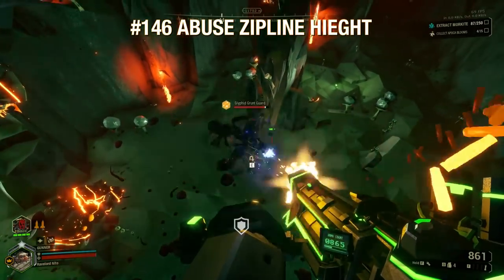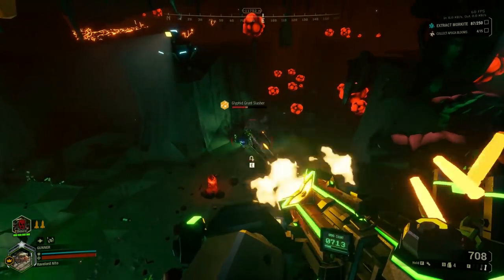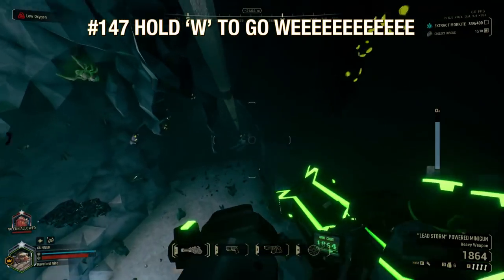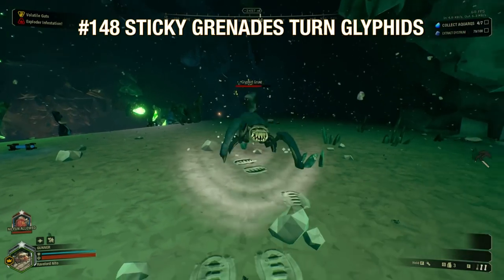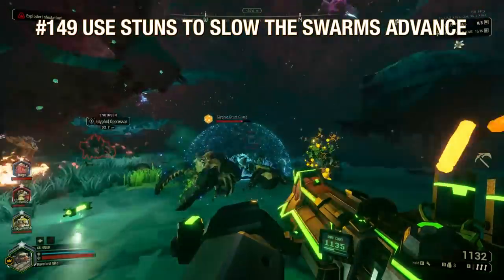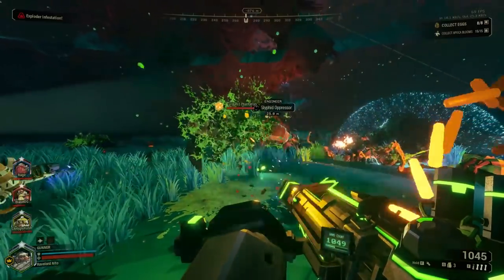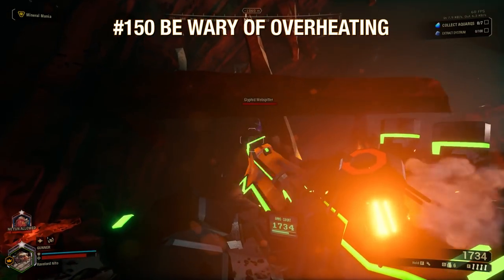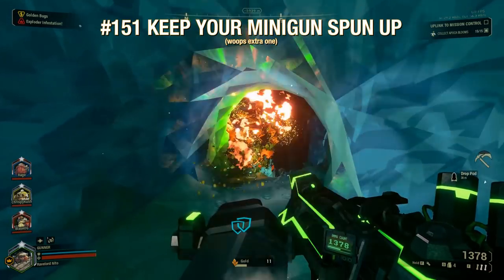A nice way to deal with ground-based swarms is to have a zipline horizontally over them — just ride it back and forth and as long as they can't shoot or fly up to you, you'll be fine. Ziplines placed at steep enough angles will let you travel quickly downward while holding W. Some glyphids stuck with sticky grenades will turn around and run away — you can use this on Praetorians to get shots in on the weak spot. Your minigun can proc stuns on most bugs, so spread your damage evenly across the swarm to slow their advance. Watch the heat meter on the minigun model and keep it partially spun up by tapping mouse 1 when preparing for a fight.